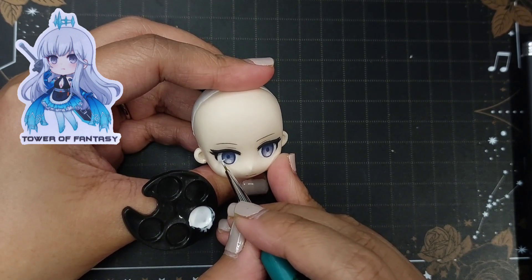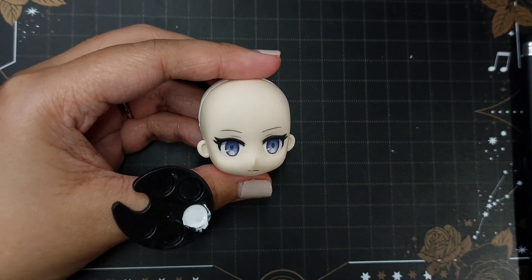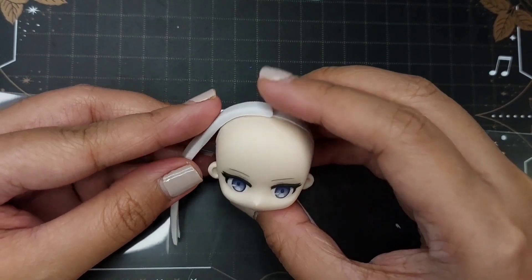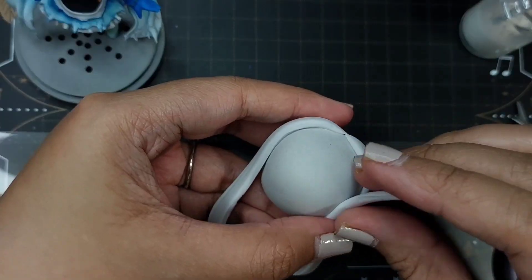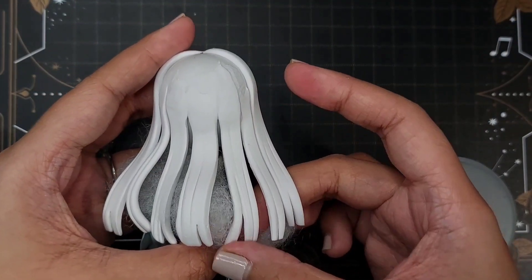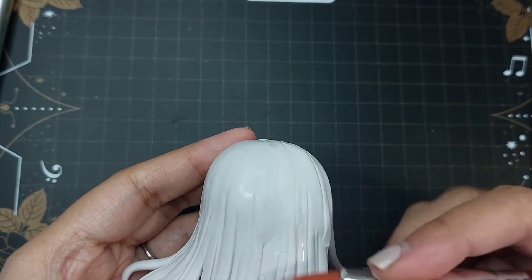It took me a long time to get the color of her eyes just right. In the game, they're silver and she has an alternative outfit that changes them to a light blue. I went with the reference chibi sticker that the official Tower of Fantasy team sent me. There, she has grayish eyes with a hint of purple or lavender. I really enjoy making long-haired characters and Meryl is no exception because her hair looks very soft and flowy. The most challenging part is making sure that my clay stays clean since her hair is light colored, but it was really fun to make her hair look windblown.